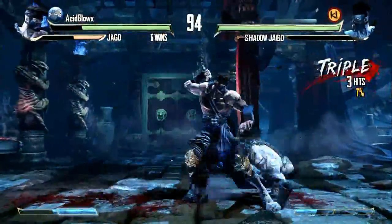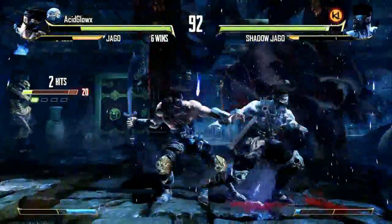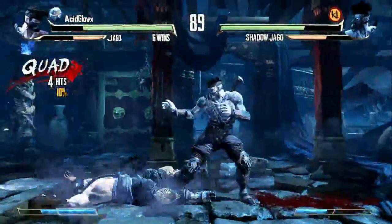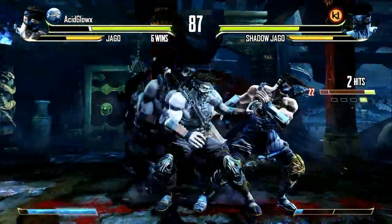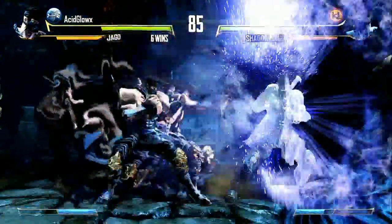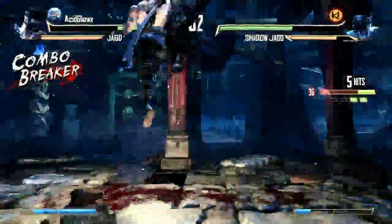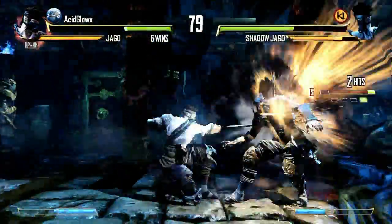I believe the requirements to unlock this boss in arcade mode are that you have to unlock your main character's endings — there are three of them. I was assuming they follow the same rules as the alternate endings in Killer Instinct 2. For example, in KI2, if you use Jago, your rival would be Fulgore and your teammate would be Orchid, and you'd get a different ending depending on who you do an ultra on.